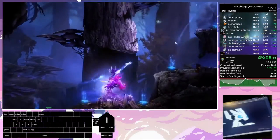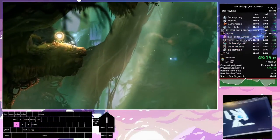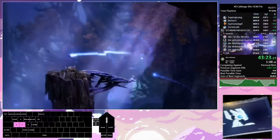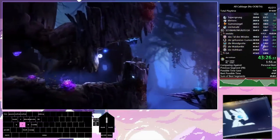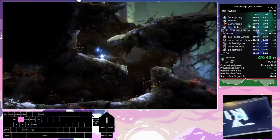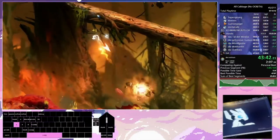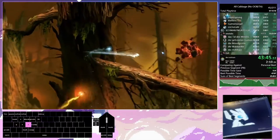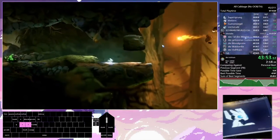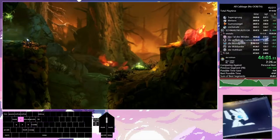This allows us to rocket jump off of this spider — it's really precise so I didn't expect to get it. This movement is really cool and you can see all the energy following me thanks to Ultra Magnets.